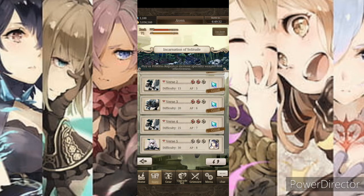So once it comes to global, you can bet I'm gonna summon for her — or not summon for her I guess because I already have her — but I'm gonna make her be a 7 star.